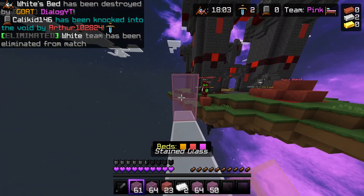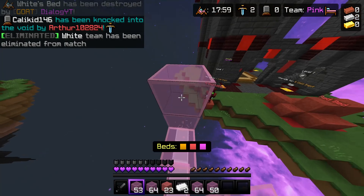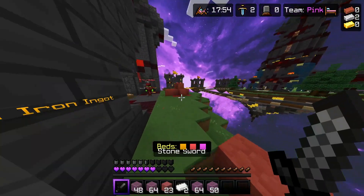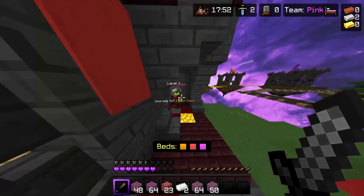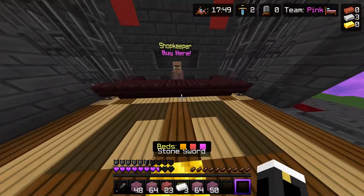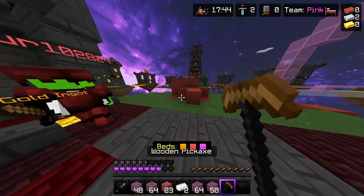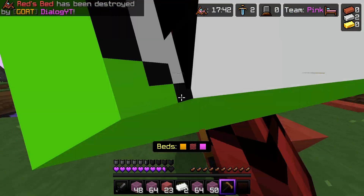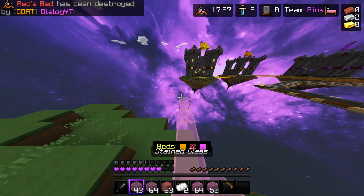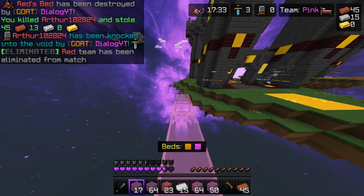This guy's gonna get bald glass defense - classic. He just fell in the void, which is perfect timing - that's great. I want to get a pickaxe for that actually. We're gonna break the bed real quick - he's not gonna hit me, watch. No cross-teaming allowed on Lifeboat, nerd. Okay, it's literally just me and orange now and orange is right over there.